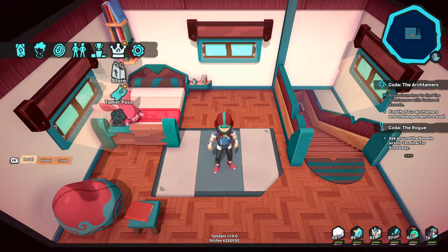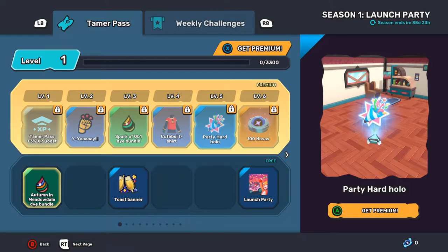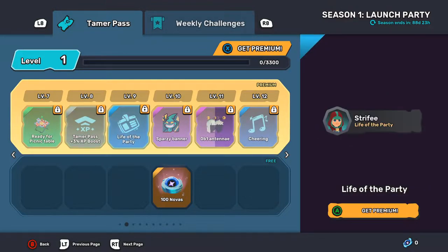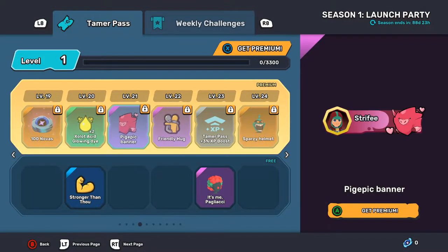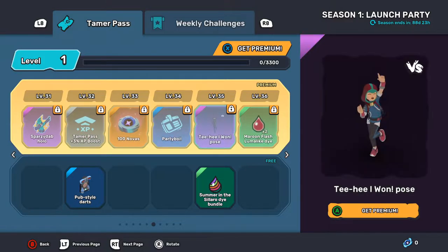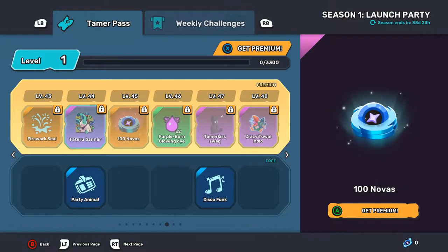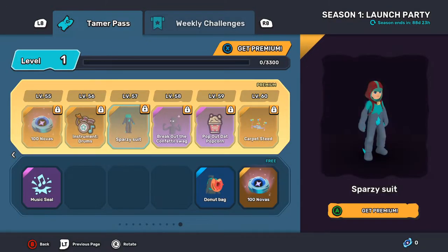The last thing we got was the Tamer's Pass, which is the Battle Pass, and it gets some cool little neat things. This is where you get the Novus from. You get a little picnic table, some fancy little clothing, a Sparzy hat, a popcorn maker for your house, a dartboard — I don't know if you can actually play on it, but it's pretty cool. There's a foosball too. I think it goes up to like 60-something. Got some exclusive stuff dropping, especially the Spuzz stuff.